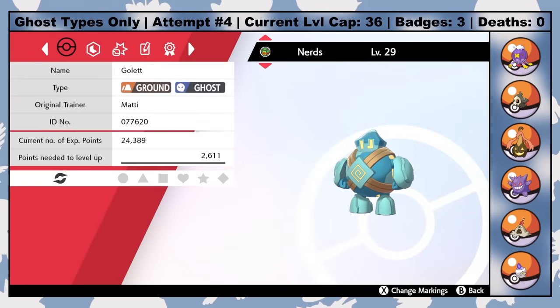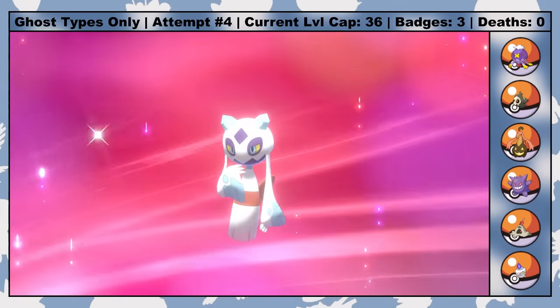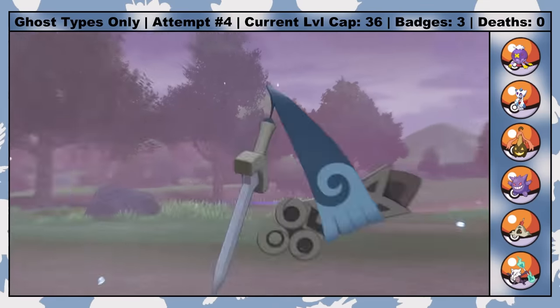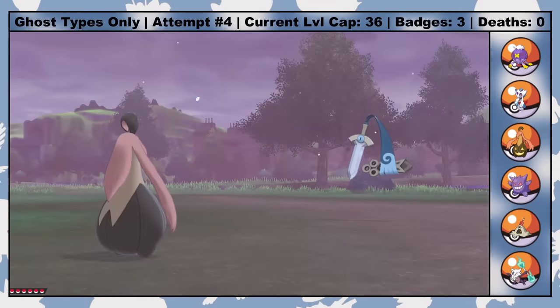As I head north through the Wild Area towards Hammerlocke, I catch a Golett named Nerds, which gives me Ghost/Ground redundancy. I also pick up a Dawn Stone, which lets me evolve Snowcaps into Frostlass and officially bring her into the rotation. Then in Hammerlocke Hills I catch a Honedge, who I name Warheads. Pretty fitting to be using a literal sword in Pokemon Sword. This thing is phenomenal.